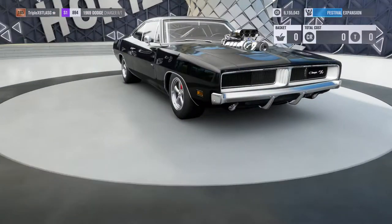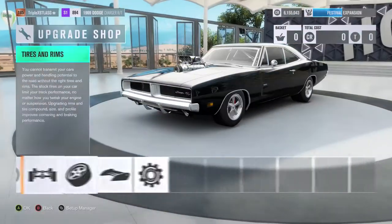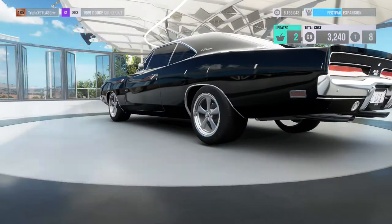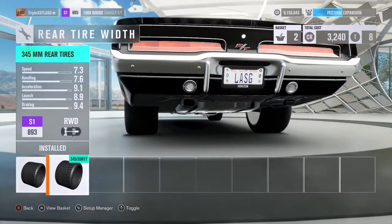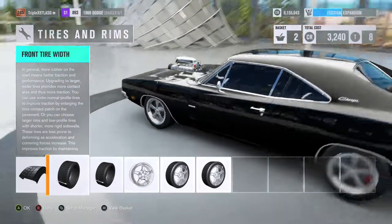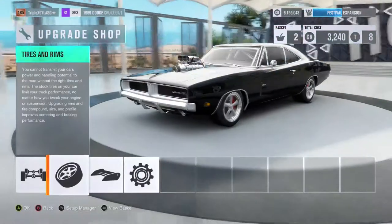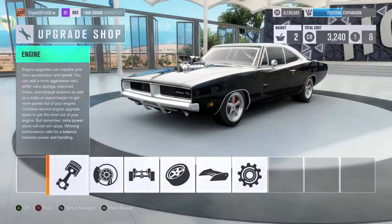Let's go to upgrades and fix the wheels. Let's get some 17s. The back tires are 345 — thick ass tires. The fronts are 275. Sick for sure. I'm running 225 on my car in real life with minimal stretch on 18x9 wheels — I'll show you guys how my car looks in real life, it's pretty dope.